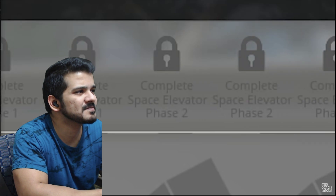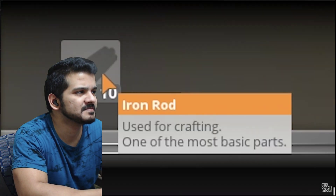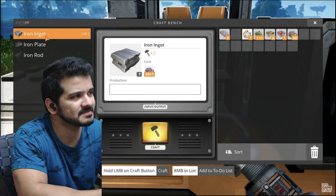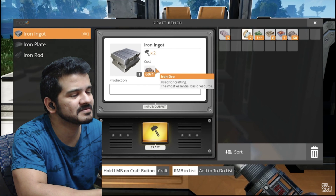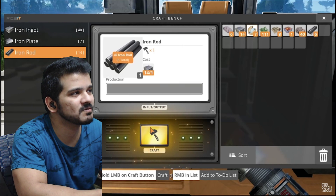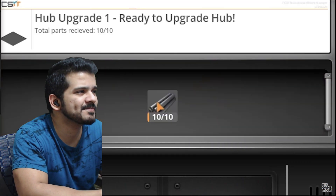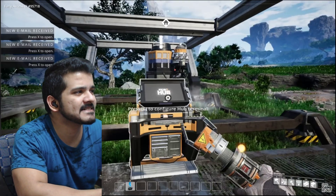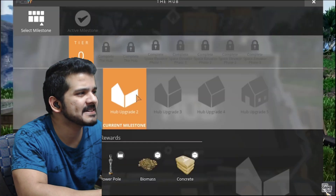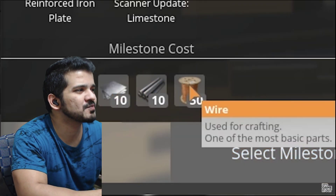We've got milestones to upgrade the hub all the way up, and eventually we're going to make a space elevator. Selecting hub upgrade one - it needs iron rods, and to make iron rods we need iron ingots, which I can craft from iron ore. You just hold down the button and craft continuously. Now we need 10 iron rods. Take those 10 iron rods, put them back here, hub upgrade done! Hub upgrade two requires iron plates, iron rods, and wire.